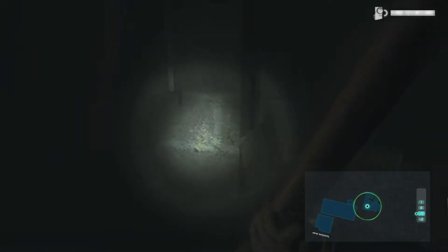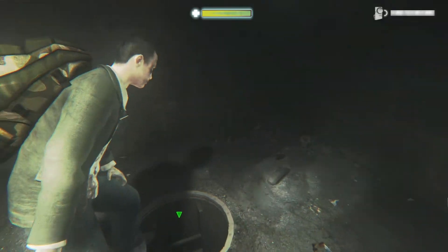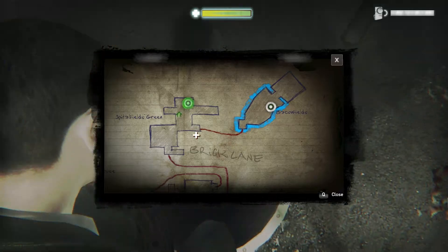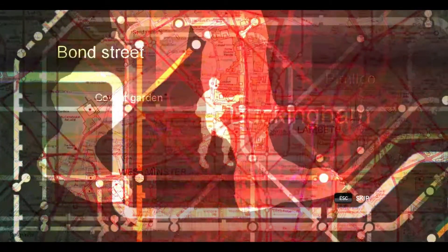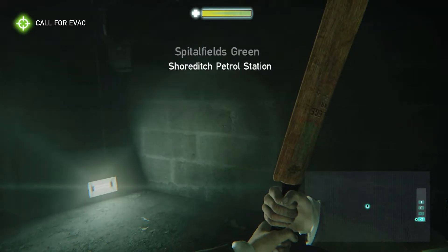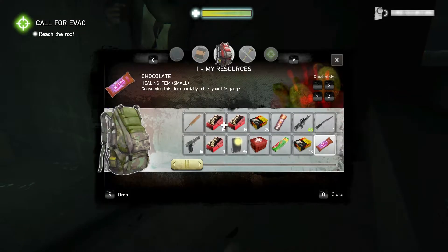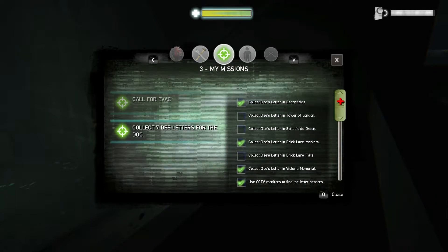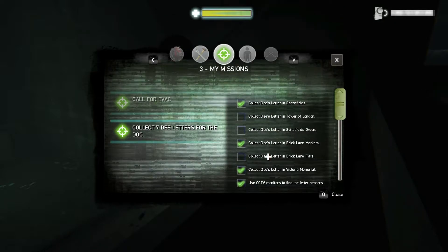I always forget the shortcuts. Oh - Spitalfields Green! Yeah, we need that. That's the next place we're gonna go. I know there's one here. Seven's letters, Spitalfields Green, yes. Oh, we've only got one, two, three left to do. Excellent!